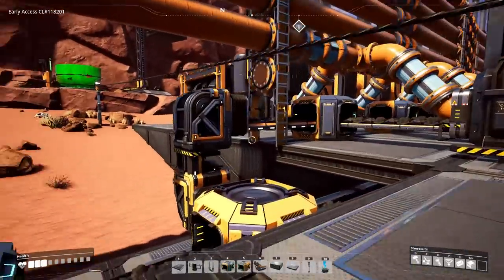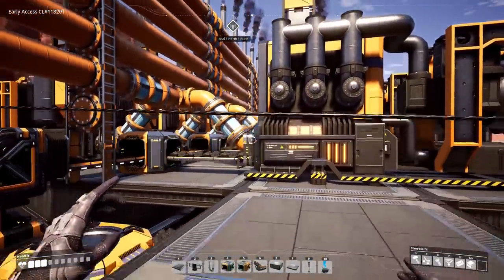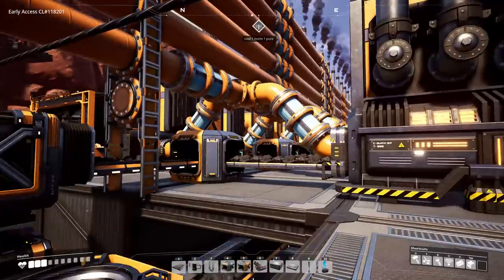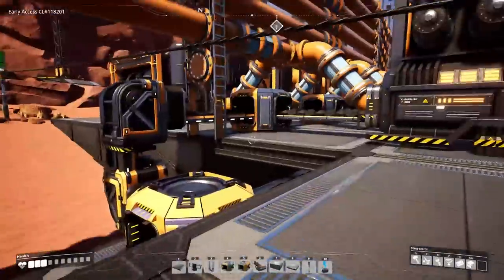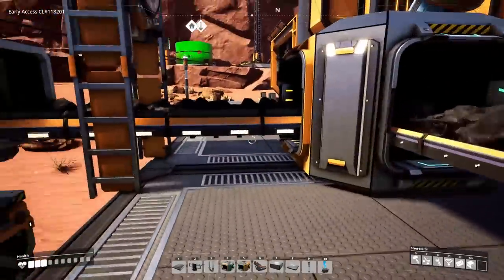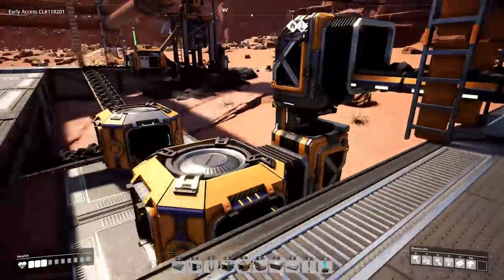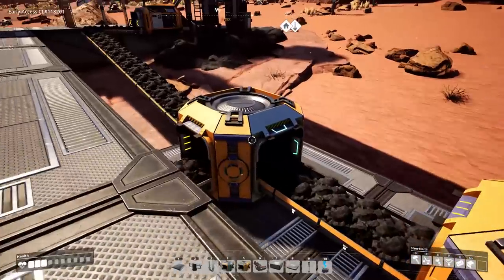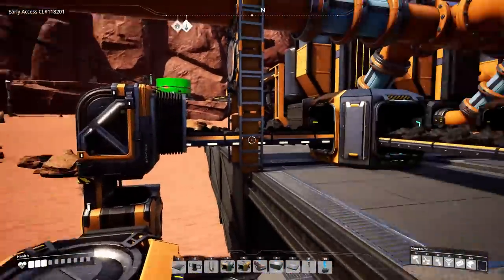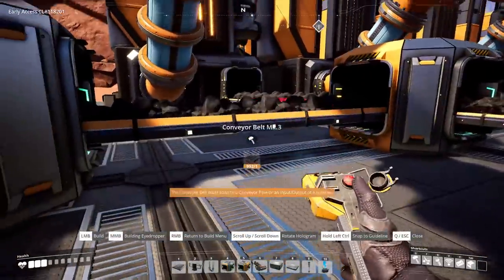I miscalculated a little — I thought we could use Tier 4 belts, but that's not until Tier 5 or 6. So I reconfigured things: our pure node will run the second half, and our one normal node plus two impure nodes will run the first half, merging like that. We need Tier 3 belts — 60 plus 60 is 120, plus another 120 is 240 items going that direction. Let's run some Tier 3 belts.